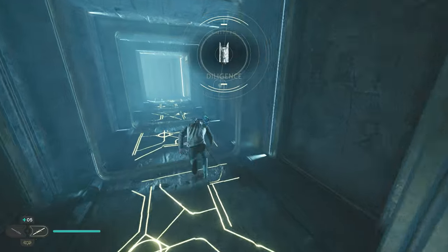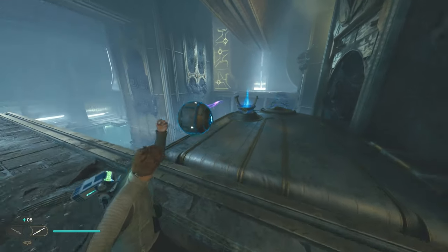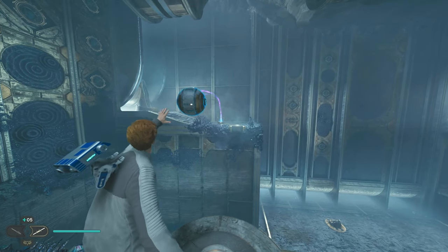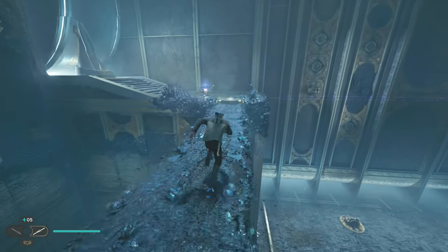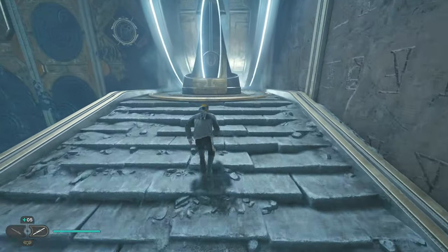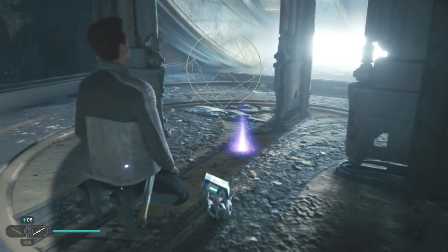Move down that hall, past the chest, and emerge near the bridge projector on the lift. Grab the power sphere from that projector and Force Throw it into the bridge projector on the opposite side of the platform. Cross the resulting bridge and approach the obelisk, which will open, revealing an essence. Interacting with the essence grants the Dexterity perk, which increases the damage of all lightsaber throw attacks.